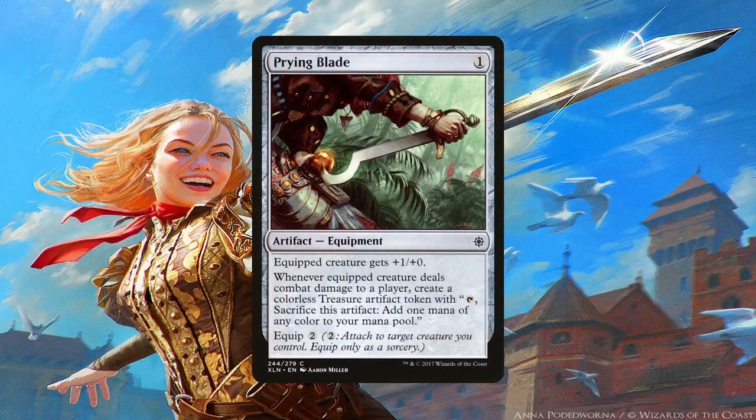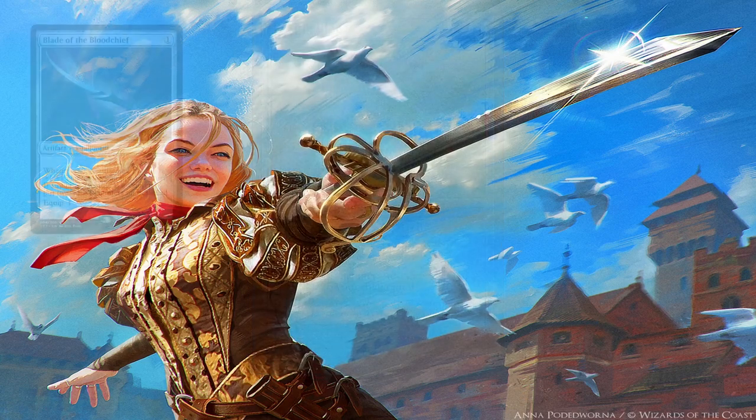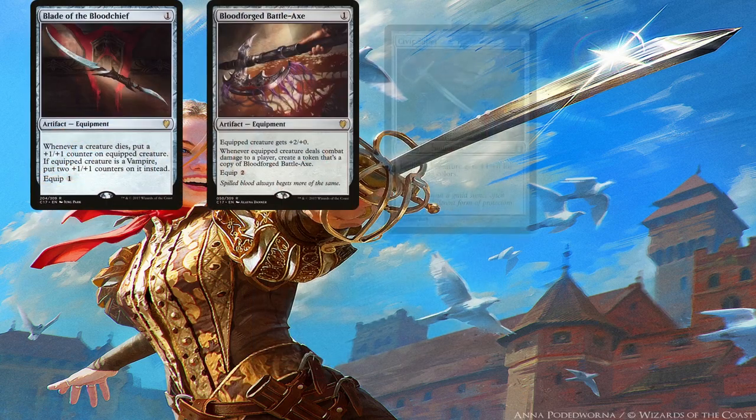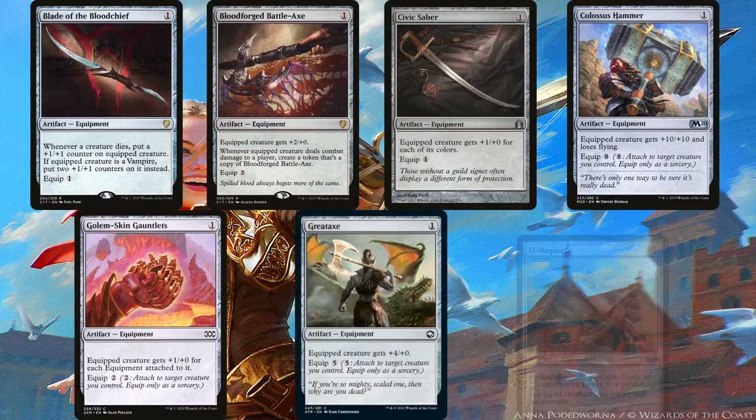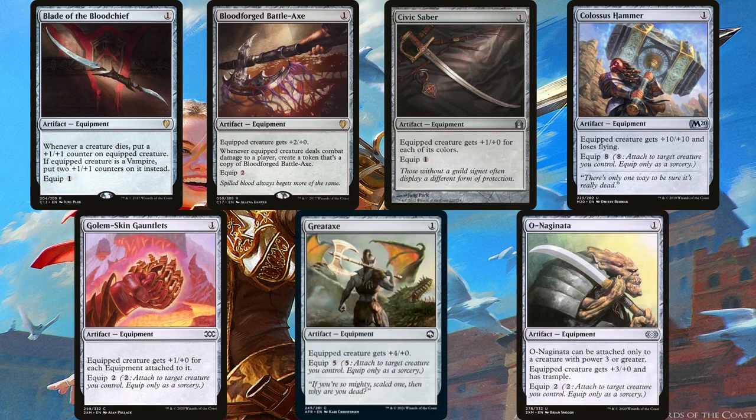Briar Blade gives a slight boost in power while also having the creature create a treasure token when it deals combat damage. This might seem more like filler equipment in the deck, and you wouldn't be wrong, but it's still better than those due to the slight mana acceleration. However, these 1-costed equipment — Blade of the Bloodchief, Bloodforged Battle Axe, Civic Saber, Colossus Hammer, Golem-Skin Gauntlets, Great Axe, and Old Naginata — are by no means filler equipment. While I build the deck to maximize how many equipment I can cast off the top of my library to storm off and overwhelm the table in one fell swoop, these are actually pretty good anyways.